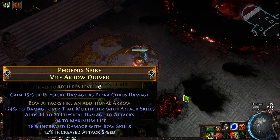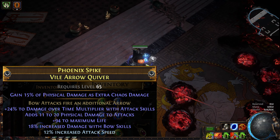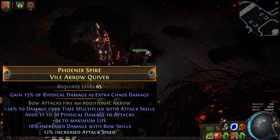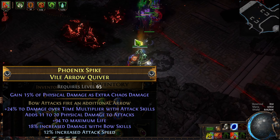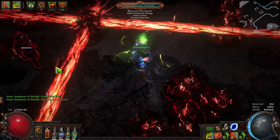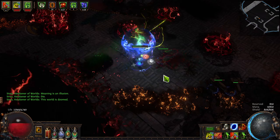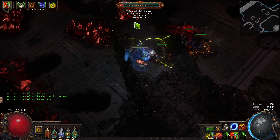For the quiver, mine has Bow Attacks fire an additional arrow with damage over time multiplier and maximum life, crafted with fossils. Since this build leverages Scourge Arrow primarily as a clear skill, the additional arrow isn't necessarily critical — though it does mean more Barrage projectiles for single target. You could go with a damage over time chaos multiplier quiver on a hunter base, or something with increased damage with bow skills, flat damage, max life. Whatever you get, I would very strongly advise either having a high attack speed roll or crafted attack speed, and aim for a Vile Quiver base for 15% of Fizz as extra chaos.